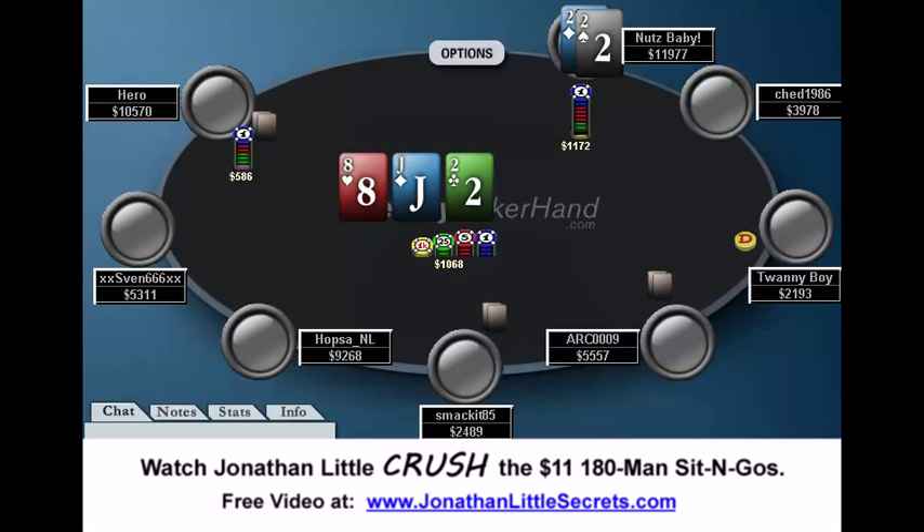Probably like ace-jack or better. Some players min-raise here with a jack, like queen-jack or jack-10, trying to find out where they're at. I don't really see that happening too much at the higher level, but that is how a lot of weaker players play their hand — they want to protect their hand. But in reality, that's a pretty weak play. I definitely suggest you check out my book, Secrets to Professional Tournament Poker, Volume 1. It discusses the fundamentals of no-limit hold'em tournaments and explains why that play is very, very bad.